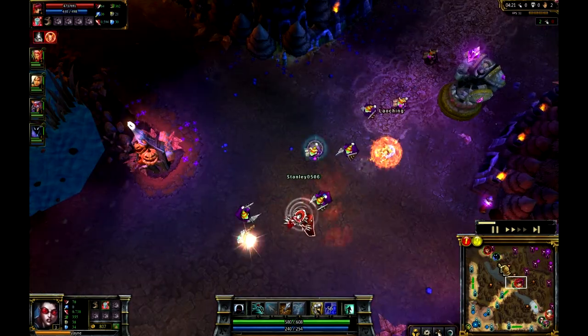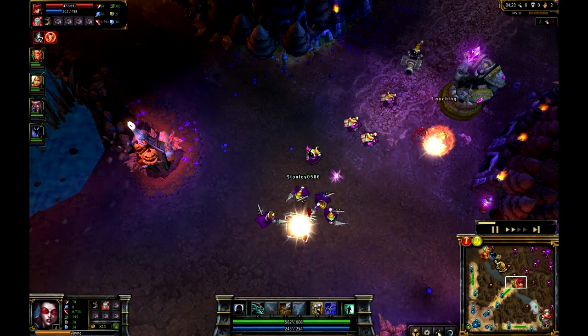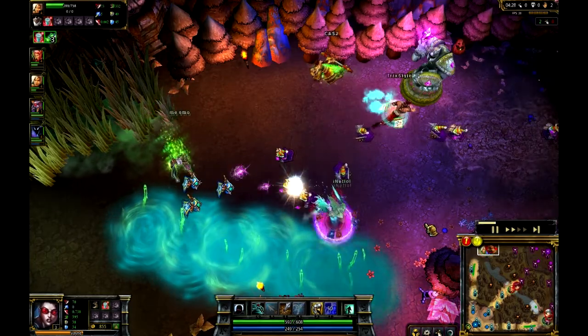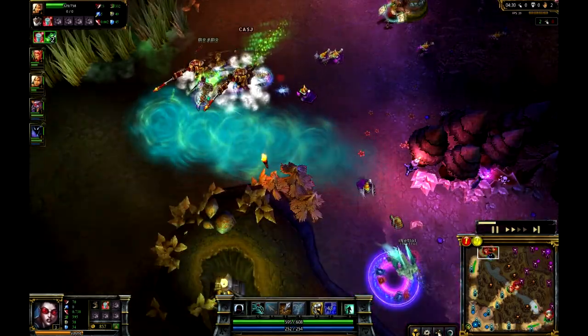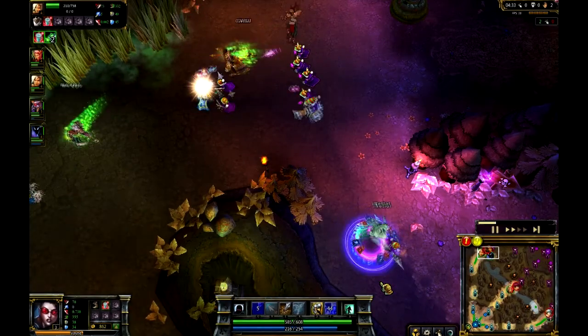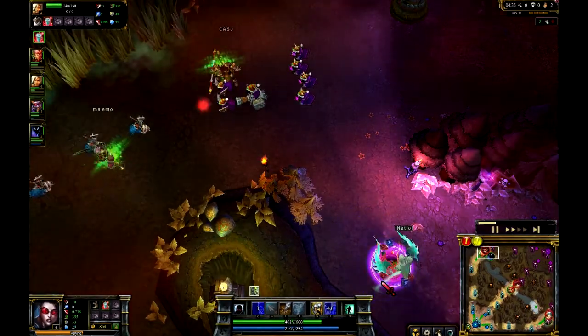Usually you'll have like an Amumu who's going to do mostly magic damage and what have you. But it actually looks like a double gank going up across the top here - Nocturne and Lee Sin are both in the top lane trying to get done what they can.